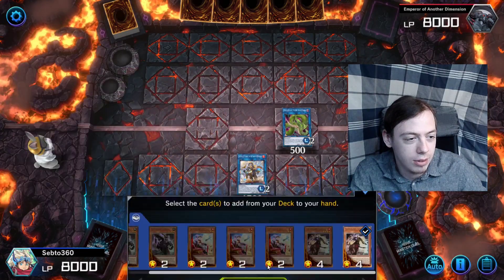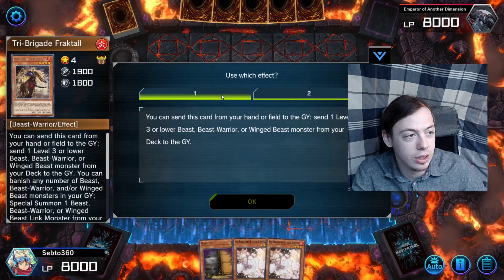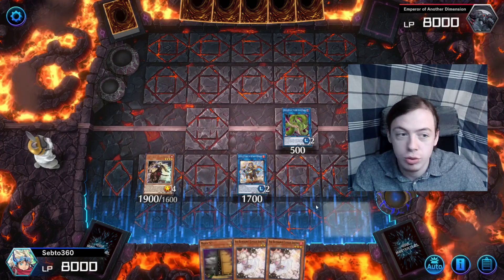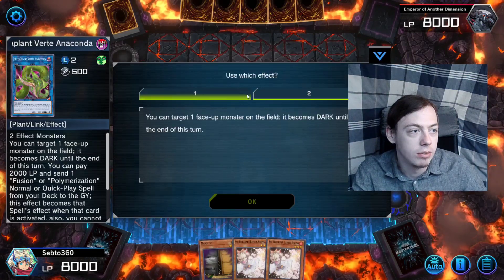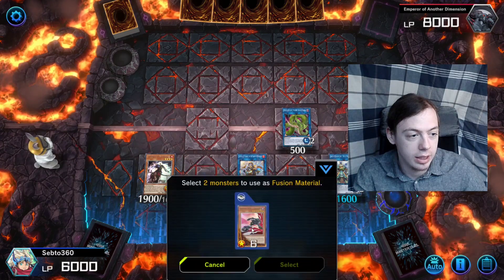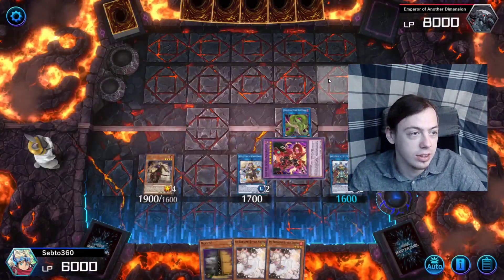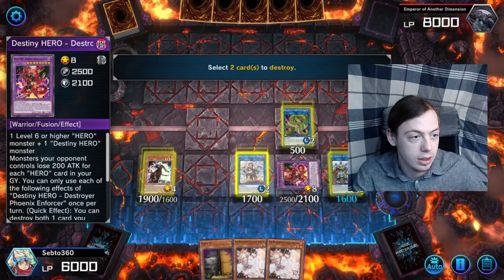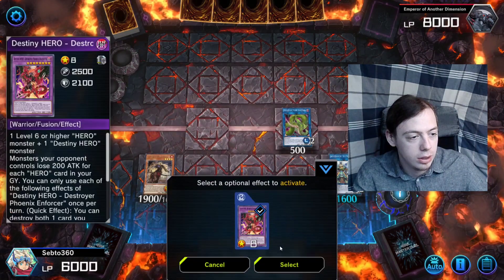We're going to search Fractal, then normal summon Fractal and activate its effect. We're going to click the two here — banish two monsters — and summon Double Dragon Lords. To finish it off, activate Rank 3, pay 2000 life points, and send Fusion Destiny to the grave. We summon Destroy Phoenix Enforcer using Dasher and Celestial as material. Now activate DPE's effect and pop itself and Bear Boom. You can also pop Rank 3 if you want — it doesn't matter too much. Now we chain block Bear Boom with DPE's effect.